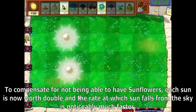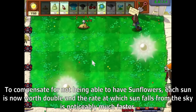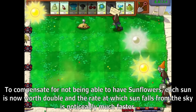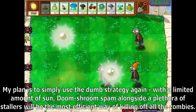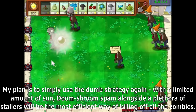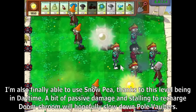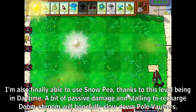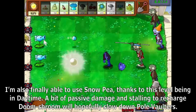To compensate for not having sunflowers, each sun is now worth double and the rate at which sun falls from the sky is noticeably much faster. My plan is to use the dumb strategy again — Doom Shroom spam alongside a plethora of stallers will be the most efficient way of killing off zombies. I'm also finally able to use Snow Pea thanks to the level being in daytime, for some passive damage and stalling to recharge Doom Shroom, which will hopefully slow down pole vaulters.